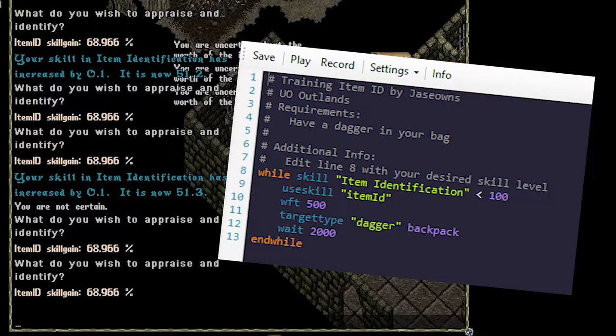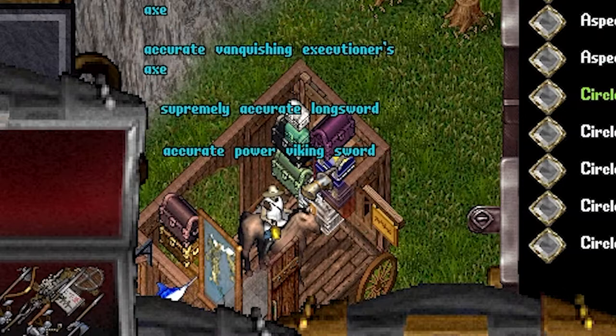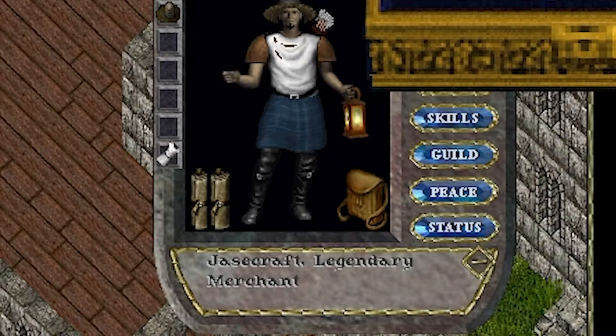Today we're going to cover a script to help you train item identification, use your new ID skill on magic items, and then save the best of that loot. This is a good opportunity for using an alternate character, as the item ID skill probably won't be part of your main build.